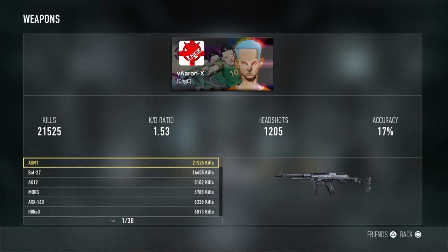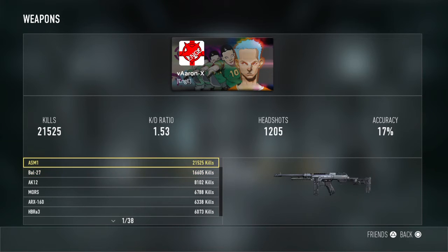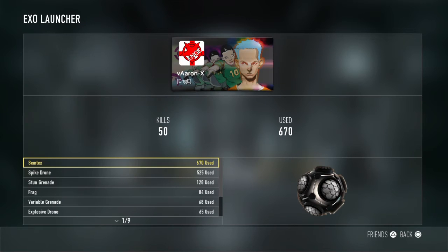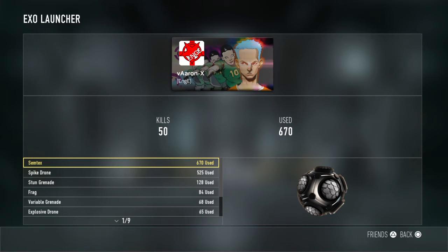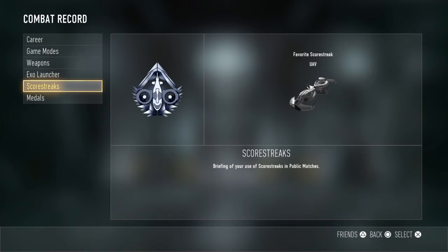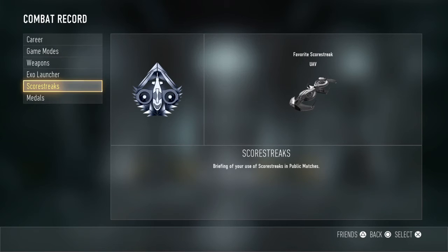Everyone knows they're the two main guns. The ASM-1 for running and gunning - nothing beats that - and the BAL for just all-out streaks, nothing will beat that. I don't really use grenades that much: 50 kills, 670 uses. UAV is the main streak on this game - the most helpful in my opinion. It doesn't get kills, but it allows you to run about and get loads of kills. In the right game, you can bring in a UAV with threat detection and get doubles, triples if you're lucky, back to back.